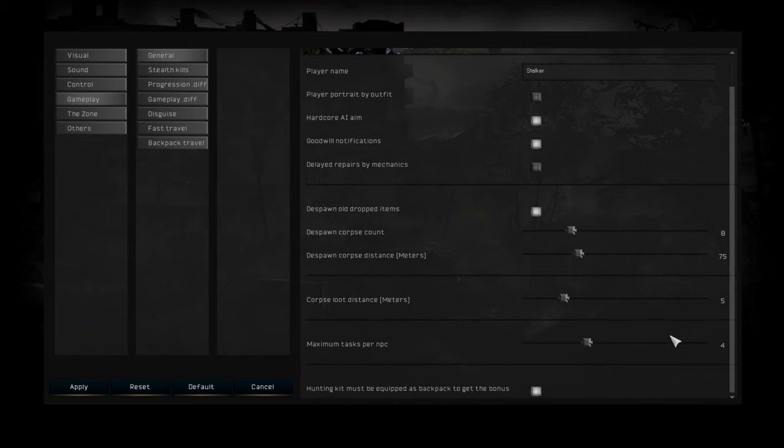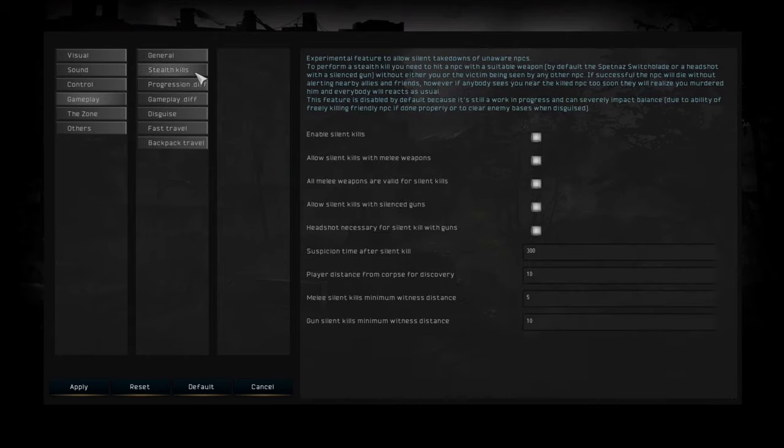Maximum tasks per NPC — I usually crank this to 10 in Gamma, or 4 is fine as well. It doesn't cause lag or bugs. Then there's stealth kills, which is turned off by default because it's a little buggy sometimes, but nice to have. You enable and configure this — it's very good for sniping with a silenced weapon. If you shoot and kill the first guy, there will be a couple of seconds before NPCs realize what's happening. It also allows you to kill stalkers with a melee weapon without making any sound, and it works for any gun that has a silencer.